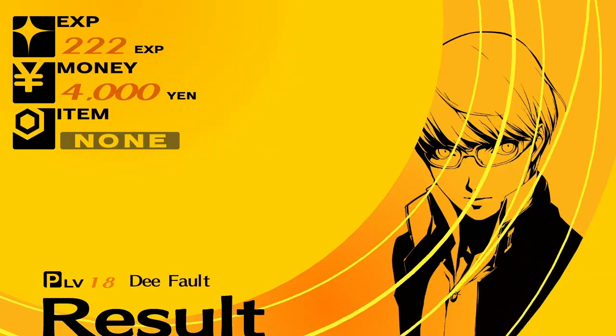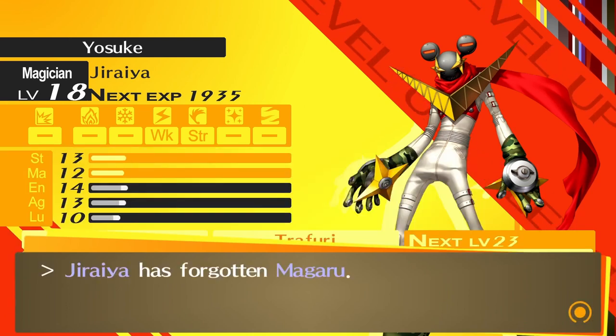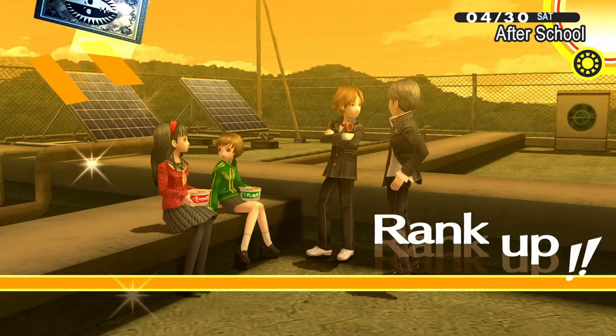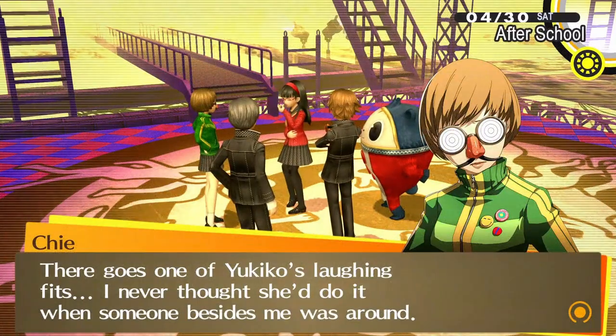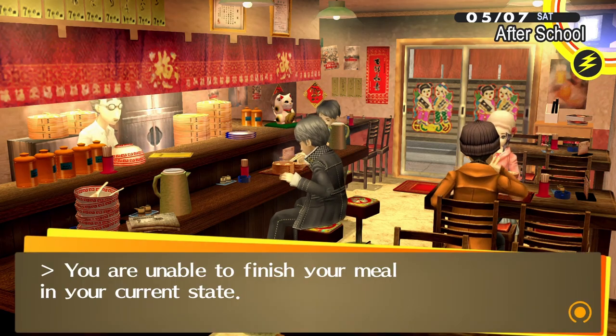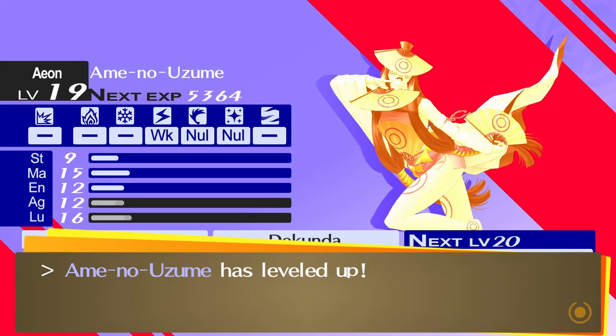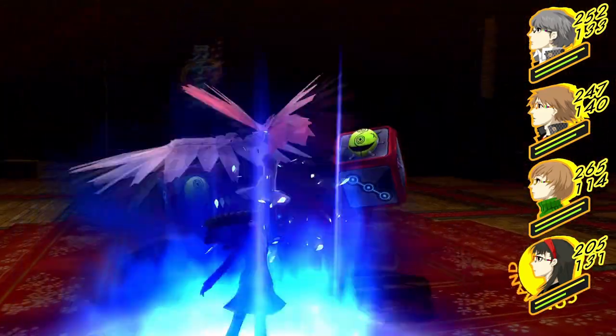It's sad that we have to stop Yosuke learning a great new move, but that fight was so rewarding. We celebrate by chilling out with noodles on a rooftop, trying on silly glasses, making friends with the fox, and chowing down at the local Chinese restaurant. We also fuse Amano Uzume to help boost Marie's Aeon social link, and it's straight back into the TV.